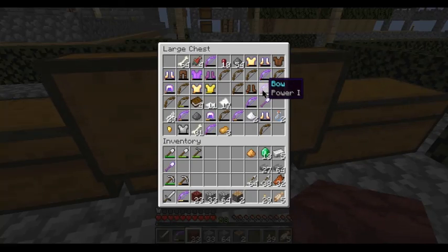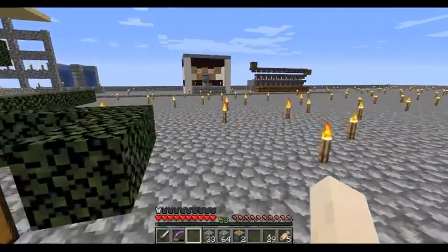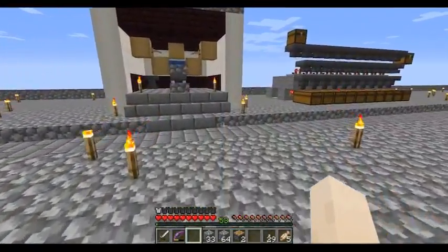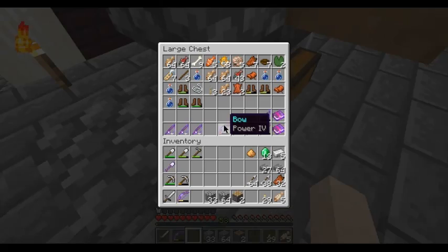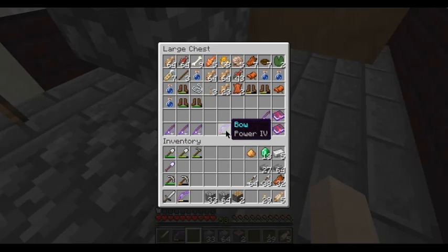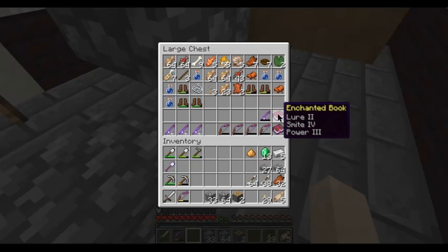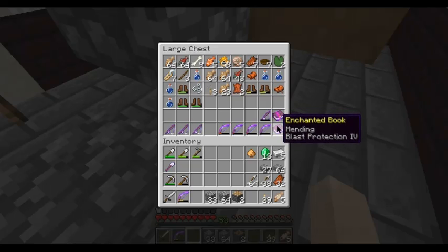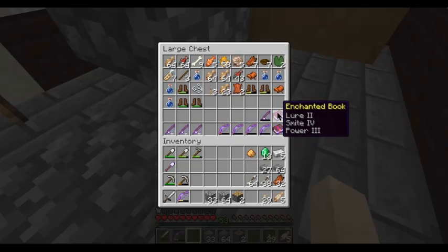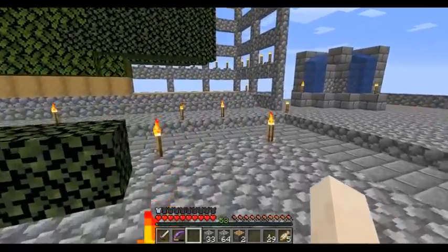I've got a couple of good things from fishing as well. I'm now on Luck of the Sea 2 and Lure 3 and it's just given me a couple of bows. It was actually quite expensive - like 57 or something - to get it up. I've got mending and unbreaking on it. So I've now got a Power 4 bow, a Flame and Power 3 mending bow, a Power 4 mending bow, mending and unbreaking on fishing rods, Lure 2, Smite 4, Power 3, mending, and blast protection on my enchanted books. I don't think Smite and Low are going to go on my fishing rod or sword.